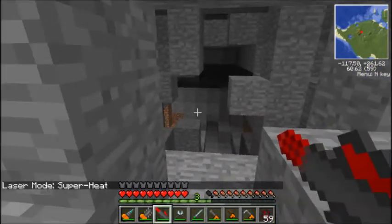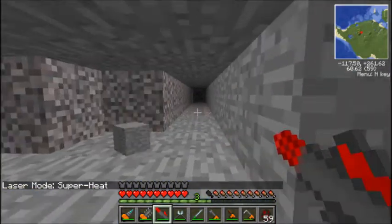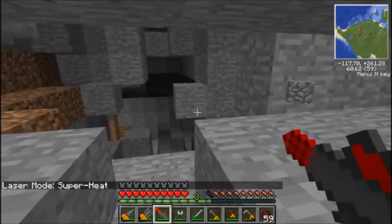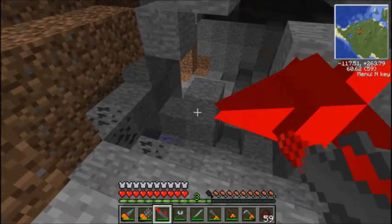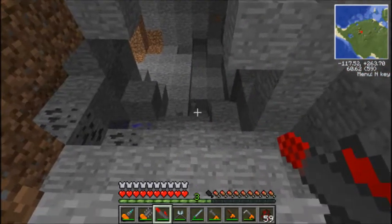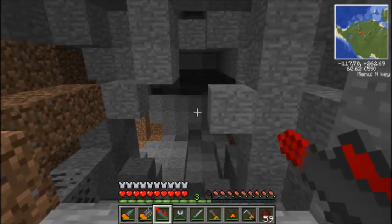Next mode: super heat. This basically means if you shoot it at ore it will go through - just one block - but if you shoot it at ore there's a chance it will smelt the item. So obviously if you shoot it at iron ore you'd get iron ingots out of it. That can be quite helpful, but I think there's a chance you can lose it, so be careful with that.